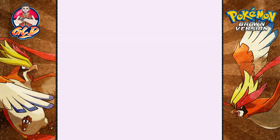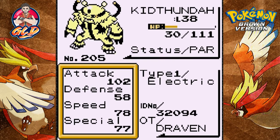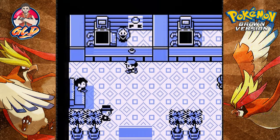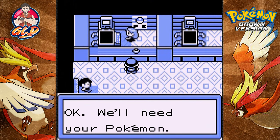Bam! Kid Thunda digivolving to its final form — say hello to Electrovire! Let's take a look at our new Pokemon. Electrovire is powerful on its physical attack and it doesn't have that much right now, but eventually it's going to be a very powerful Pokemon.